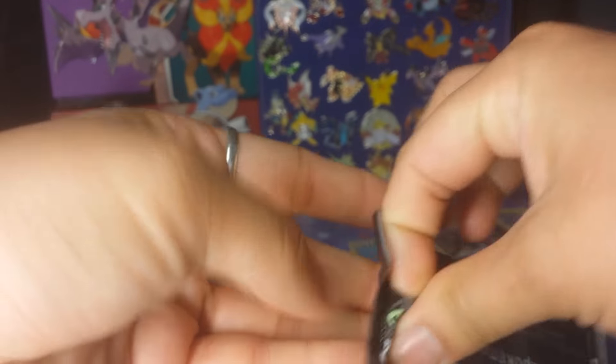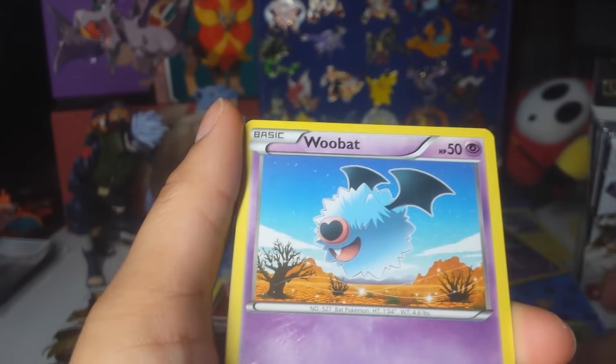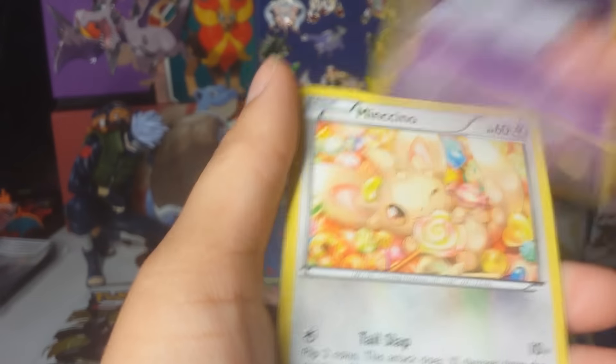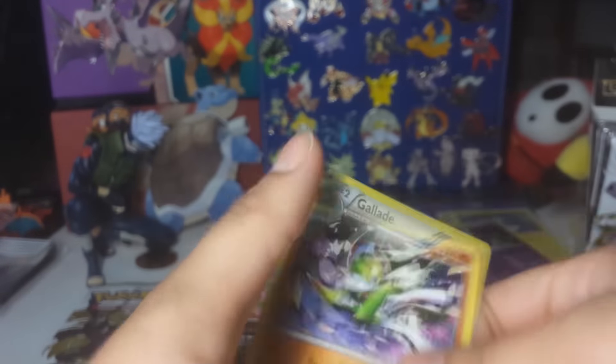Pack 6: Mewtwo pack. I hope this doesn't mean the second and third parts aren't going to have that much stuff — we'll see. Woobat, Swablu, Piplup, Energy Switch, Sableye, Croagunk, Minccino, Woobat Reverse, and a Gallade. That was probably the only pack that didn't have anything great.